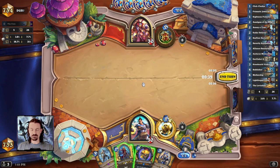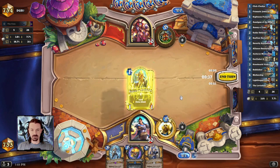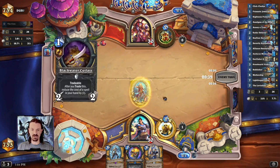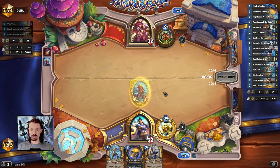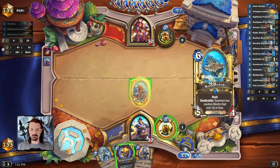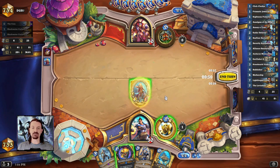Against Control Warrior, our general game plan is just build a board presence. We know they have Shield Shatters — they're going to be able to clear our board, that's fine. It's actually a Rogue, so we're still happy with our mulligan. Mulligan doesn't really change a whole lot with Mech Paladin, and that's the reason why I think it's a good deck to learn fundamentals. First fundamental: know what you're looking for in the mulligan. These are the cards that are going to give you the best chance of winning the game.